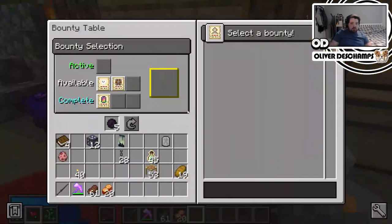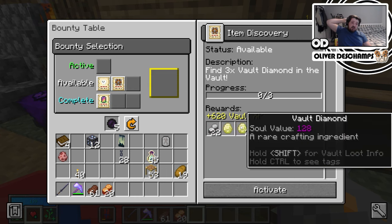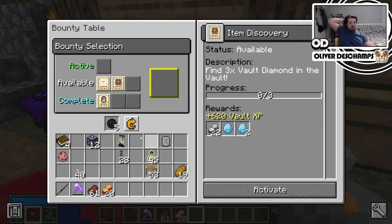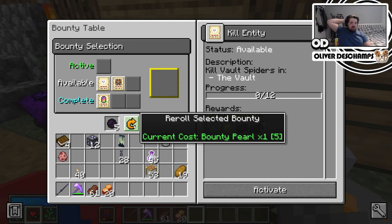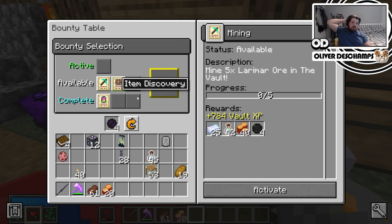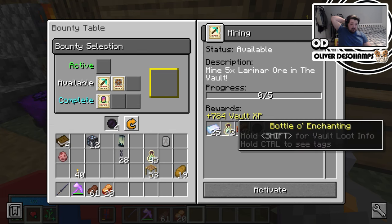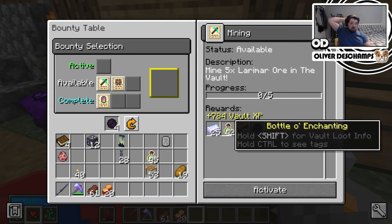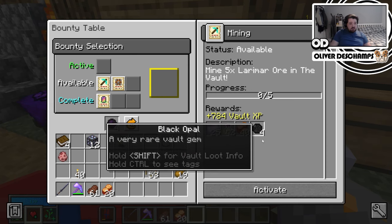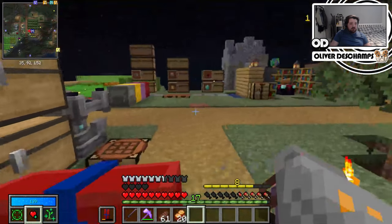So we can look at our next objectives: kill vault spiders, find three vault diamonds - that's more doable - mine five Leomar. That's not bad actually. I might re-roll the vault spiders one. I think we'll take the mine five Leomar, even though the mining ones are a little difficult.